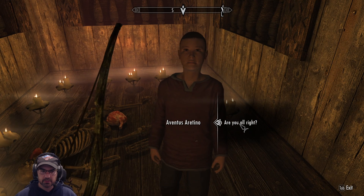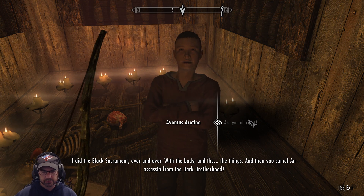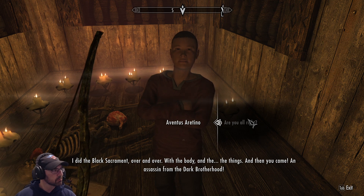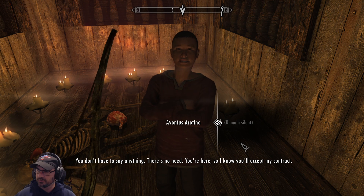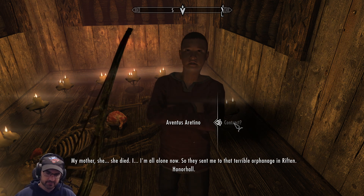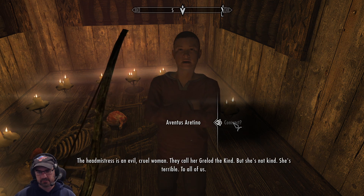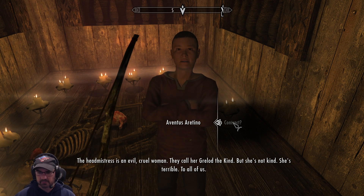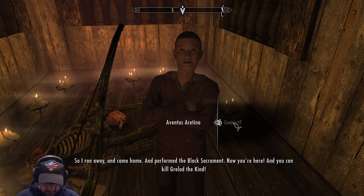I knew you'd come — I just knew it! I did the Black Sacrament over and over with the body and the things. And then you came — an assassin from the Dark Brotherhood. You don't have to say anything. You're here, so I know you'll accept my contract. My mother — she died. I'm all alone now, so they sent me to the terrible orphanage in Riften, Honorhall. The headmistress is an evil, cruel woman — they call her Grelod the Kind, but she's not kind. She's terrible to all of us! So I ran away, came home, performed the Black Sacrament, and now you can kill Grelod the Kind!